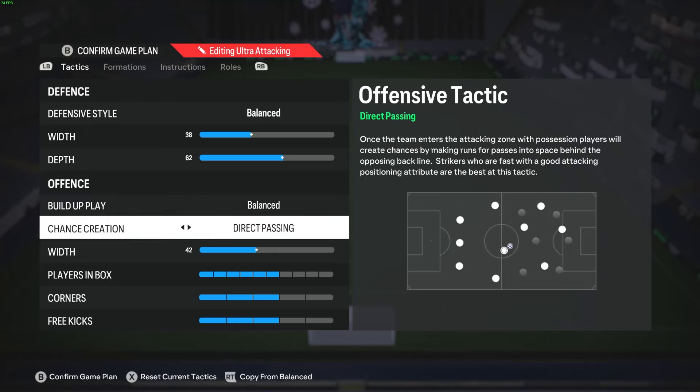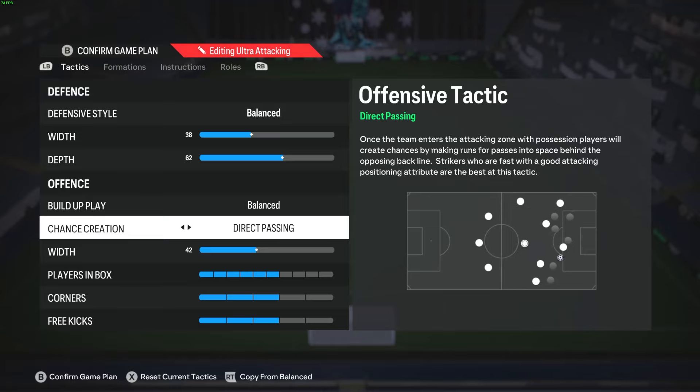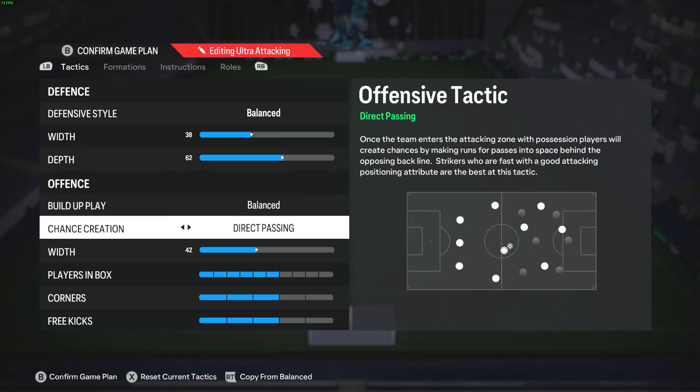Build-up play: balance, chance creation, direct passing. That's really the thing with these meta formations like the 4-4-2, 4-3-2-2, 4-3-2-1, 4-2-3-1 — balance and direct passing is always going to be the best for those formations because it really brings out what makes them the best. With all due respect to other content creators, if they suggest anything other than balanced and direct passing, I honestly would say that's not a good custom tactic. Direct passing is perfect for maximizing the long runs that players will make in behind defenders, while also allowing players to still come short for the ball and allowing you to still dribble past players if that's an option. And then a width of 42.